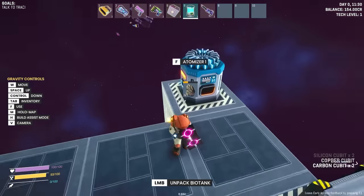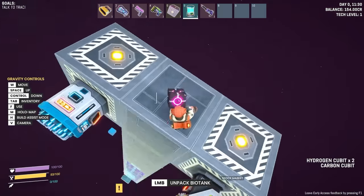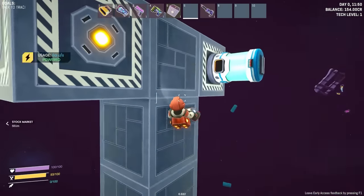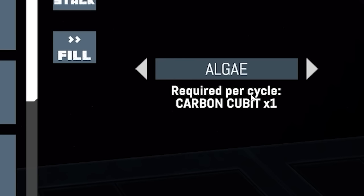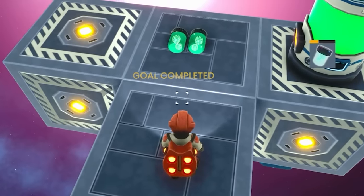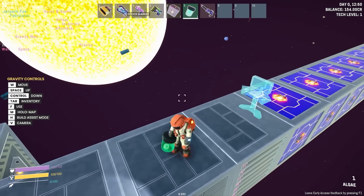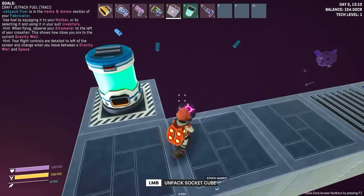We have enough resource to make the biotank, so let's fabricate that. You can see it's making it — we still have resources flying at us. We have the tank! We don't need to build another cube; we can just hop around the other side and shove it on there. In the biotank, we need carbon cubits to make algae. Let's fill that up — it's going green. There is the algae! I'll eat it when my food bar goes down. It's currently completely full, but that's good to know.